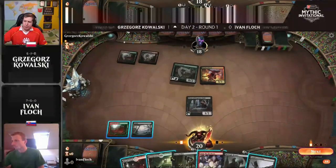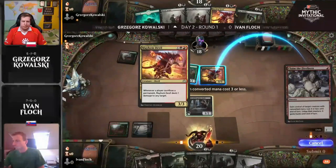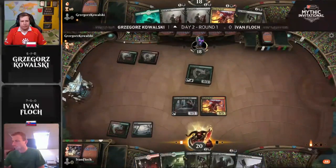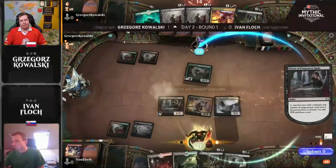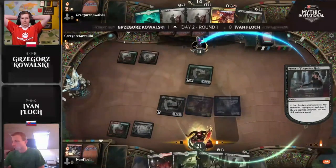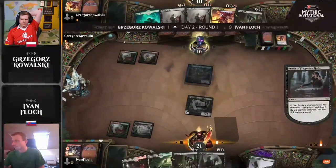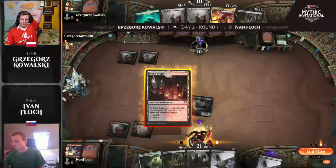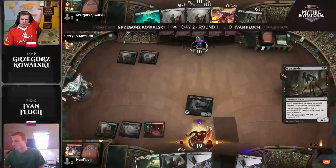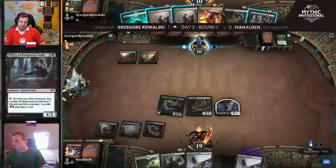Throwing caution to the wind — Mayhem Devil down on the battlefield. Priest of Forgotten Gods, okay, you need to do something, and something has arrived, because there's a Cauldron Familiar from the top of the library. So we get to now play another land, steal something, attack with it, sacrifice both things along with a cat — so Mayhem Devil and cat — and then follow up with a Woe Strider or a Midnight Reaper. Cat in the graveyard is pretty much the ideal scenario here for Yvonne Floch — that was just the absolute best draw he could have had.